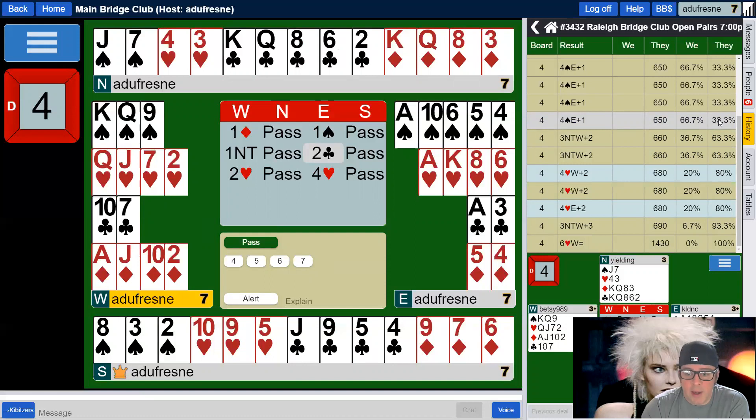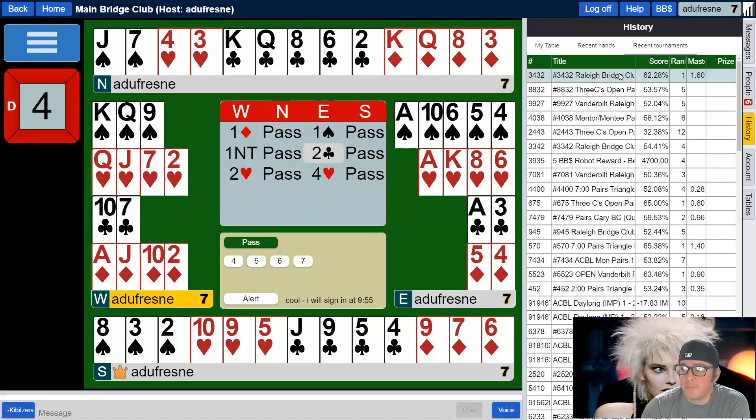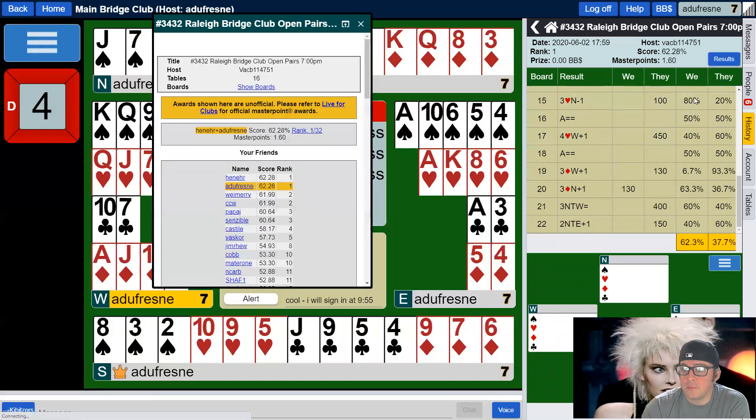80 minus 33 is 47. We played 21 boards last night — that's about 2.2% on your final score. You might say 2.2% isn't a big number. Well, let's check the results from last night's game as far as the leaderboard goes. First place had 62.3%, second place had 62.3%, third place had 60.6%. If you add that 2.2% to third place's score, all of a sudden they leapfrog into first place. So getting things like this right is the difference between first place and third place.